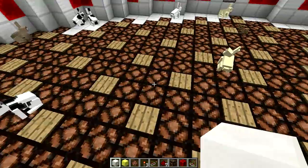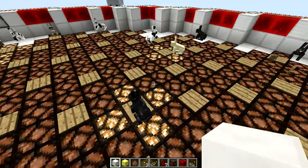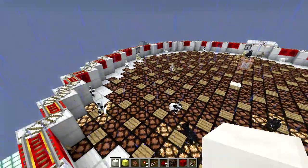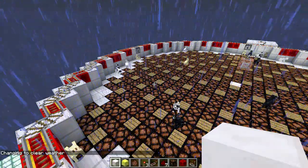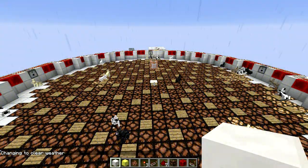I put redstone lamps all over the place so when they hop on a pressure plate it lights up the redstone lamps around them. It's kind of like a little cellular automata. Since I turned off weather I don't care so much about the rain, but it looks horrible so we'll get rid of it.